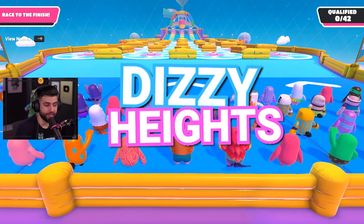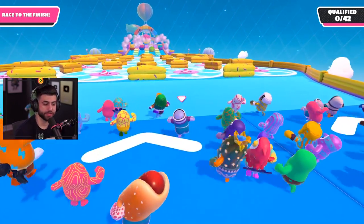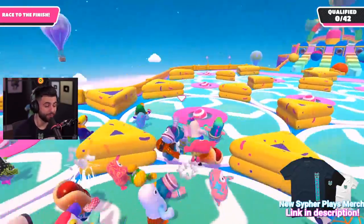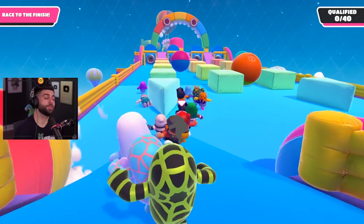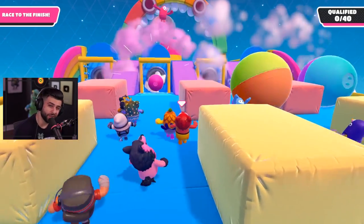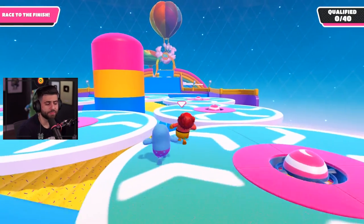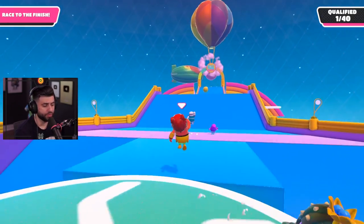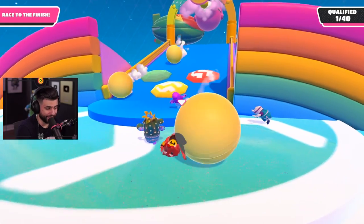Now we're in Dizzy Heights. This one is pretty simple — just don't go against the current. Let the spinning wheels take you across, go with the flow, and take the path they give you. If you try to fight the path you'll only fall behind. On the ball stage, people play a little too scared — you can actually hug just the right side of the ball and avoid impact. Through the spinning wheels these move a little faster toward the end, so time your jump well and go with the flow.